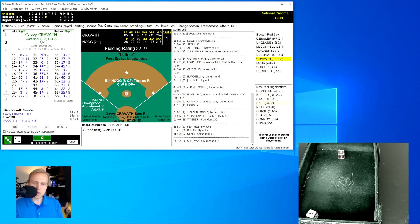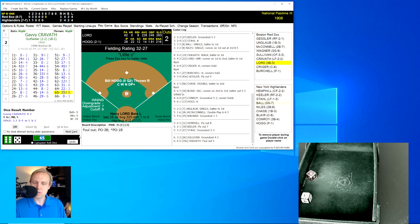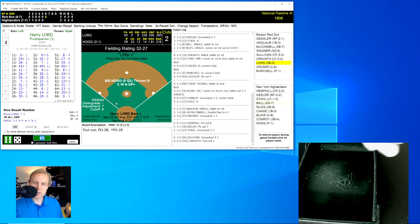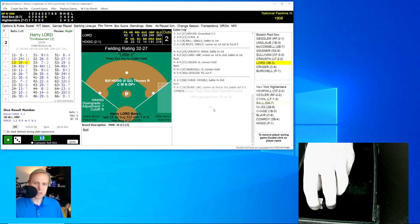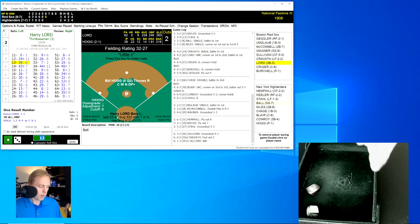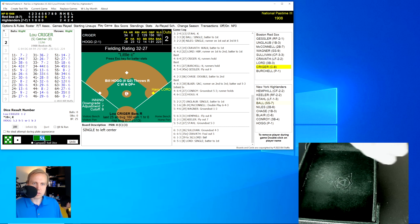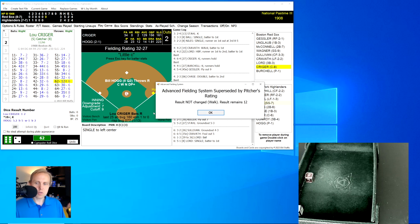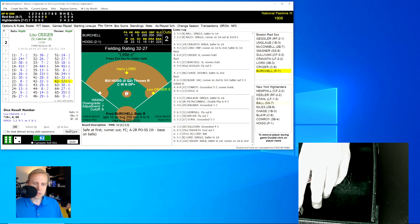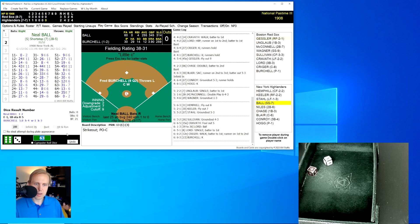Gabby Kravath rolls a 65 for a 35, little E rolls 63 — out of range — a pop-up to Conroy at third for the second out. Harry Lord rolls a 13 for a 39, changed to a 36 — a ball. Next rolls a 51 for an 8 — a single to left center, putting another runner on. Lou Kriger rolls a 62 for a 12 — another walk, that's where the W rating really hurts you. Two on, two outs, top of the sixth. Burchell rolls a 63 for a 13 — goes down swinging.